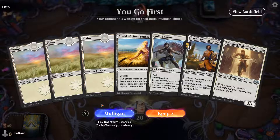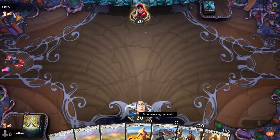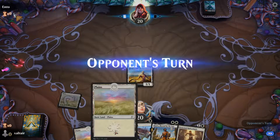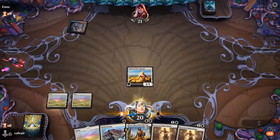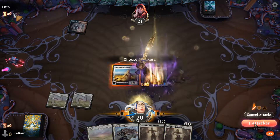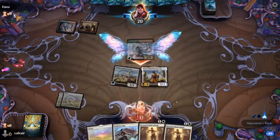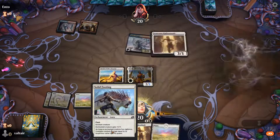Somehow managed to draw three lands. Once we hit our second mana we're pretty much good to go for the rest of the game. We have to keep this card on this guy to make sure he's indestructible. He's also a good target for putting enchantments on, and of course he's a good blocker. We're playing a flying deck which is interesting, so we can start putting enchantments on him.